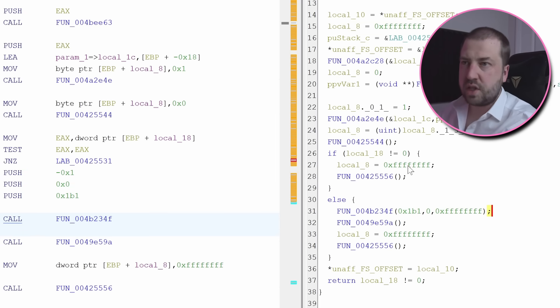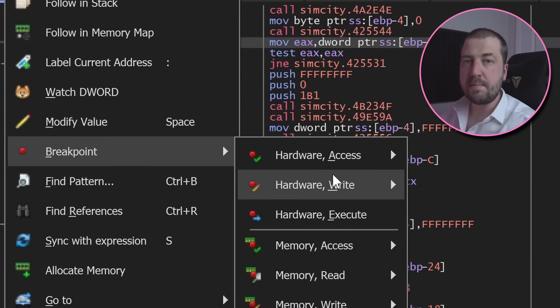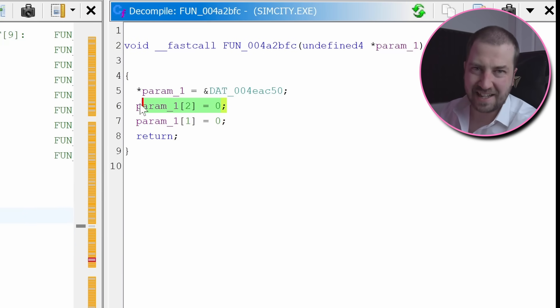Now here we can see the classic issue with this heuristic decompilation — it's fabricated this local18 variable. Ghidra knows that the variable is on the stack, so it's created this local variable, but it doesn't appear to be set anywhere. We could trace through all the assembly to find where local18 is set. However, the easiest thing to do is jump back into the debugger and inspect it whilst it's running. Using a hardware breakpoint, we can get the debugger to stop when that memory address is written to. Playing around a bit with hardware breakpoints and Ghidra, we eventually find what's initializing that variable to zero, but it's still not clear where it's being set to a non-zero value. Basically, this variable is initialized to zero, and somewhere there's code that makes it non-zero — however, it's never being executed, so there's no way to get a debugger to pause there.